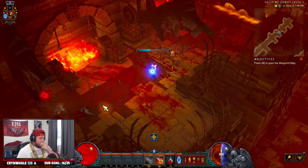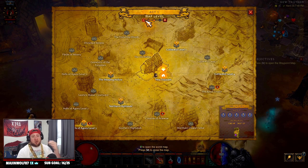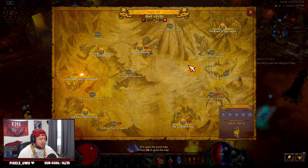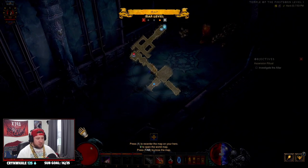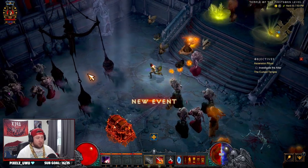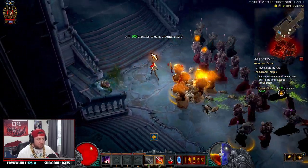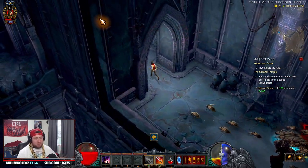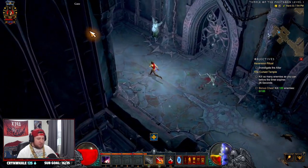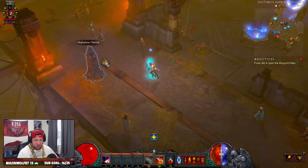Next is the Cursed Chest method, where you do a Cursed Chest that spawns 100 enemies and you fight them all. Go to Act 2, Temple of the Firstborn, level 1 — normally it's the first big room you come across. If not, reset the game until you find it. This is the Cursed Chest — start it and kill 100 enemies. You can keep doing this Cursed Chest until the timer runs out, then reset and keep spawning it. Super easy to do.